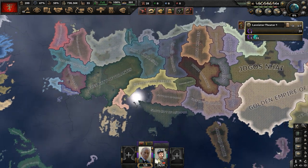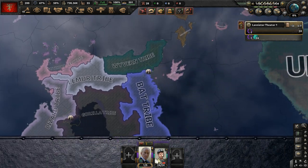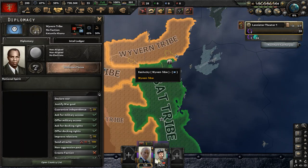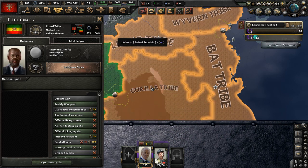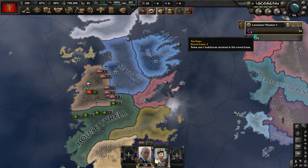This is that big continent here, and this is Westeros. This is the Summer Islands, and this is Ottos, which is a continent in the world of Game of Thrones — it's kind of mysterious. Nobody from Westeros or Essos really knows about it.